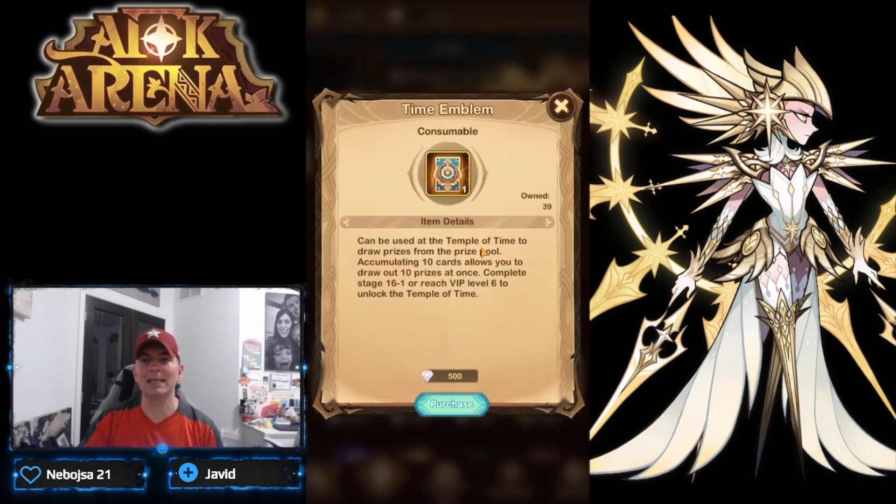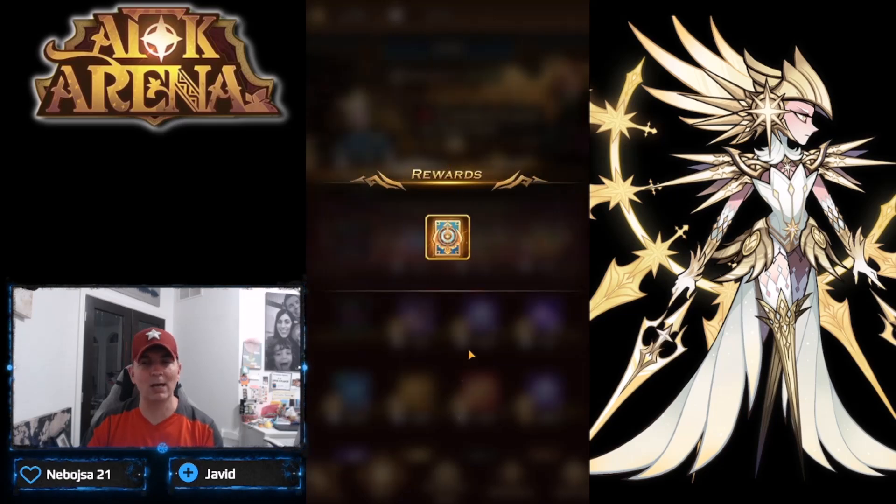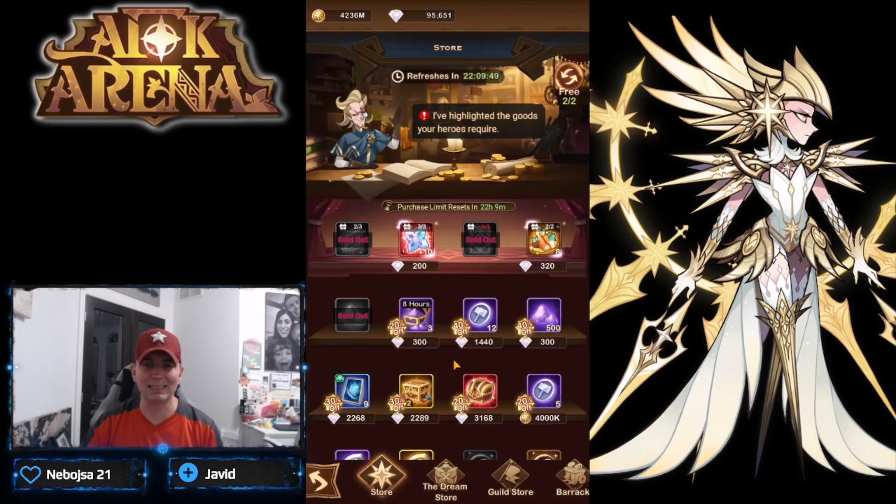The first thing you're going to pick up with diamonds is the time emblem. A lot of players are on the fence about whether it's worth spending 500 diamonds to get the time emblems. But if you ever want an opportunity to build out awakened heroes, especially if you are free to play, this is the only place you're going to be able to pick up this card consistently.